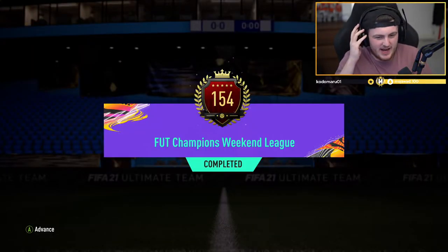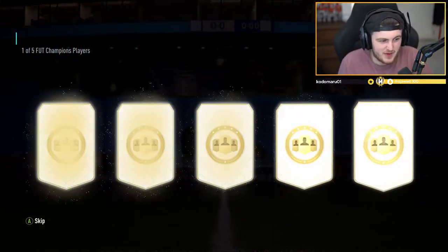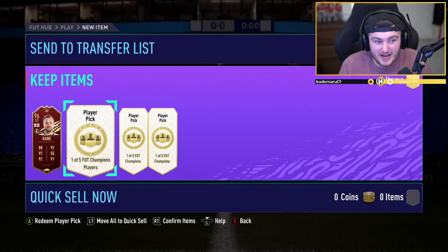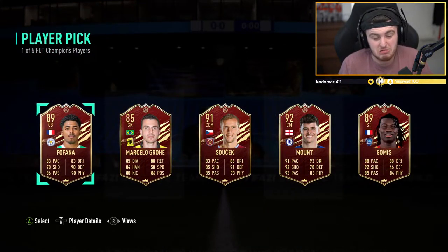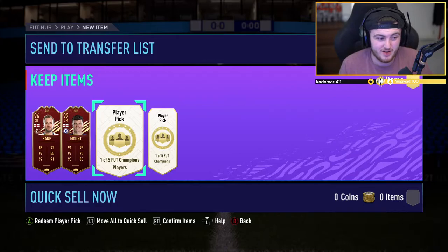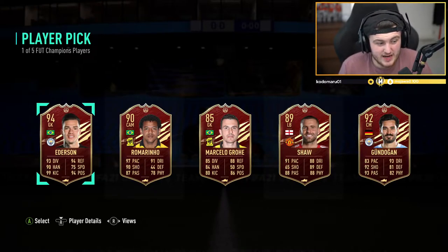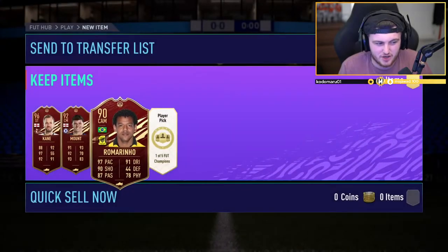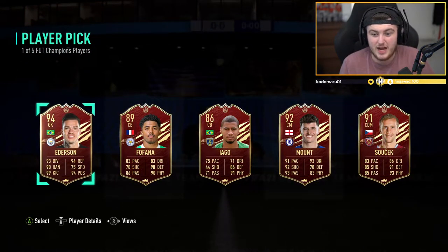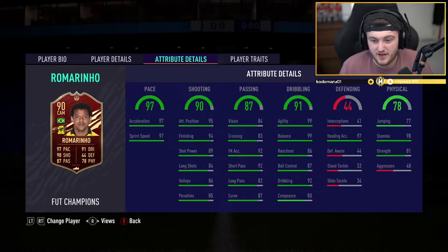We have got Jacob's top 200 rewards now. First pick: 96 Harry Kane — that's not a bad start at all, good fodder even if nothing else. Second pick is Mason Mount — he seems pretty common after two accounts. Third player pick between Edison and Romarino — I'm going to take a risk and take Romarino for Jacob, since that card is insane and actually more expensive than Edison. Last player pick is Edison, so we get both of them. That's actually a really nice result.